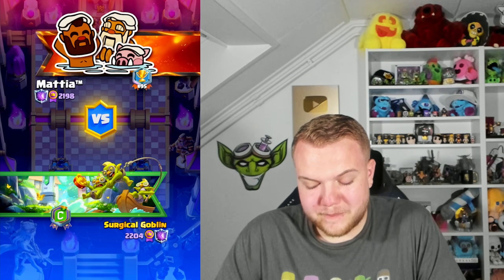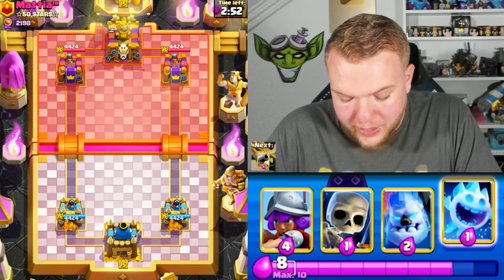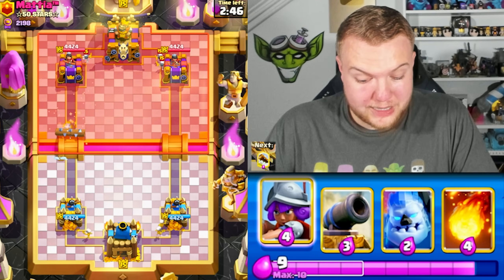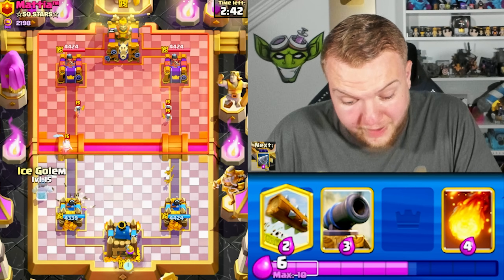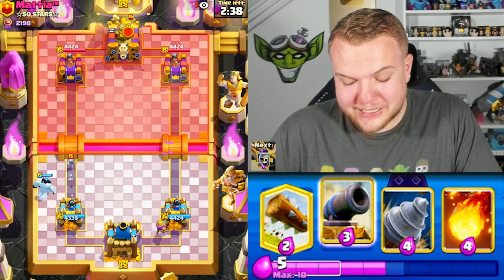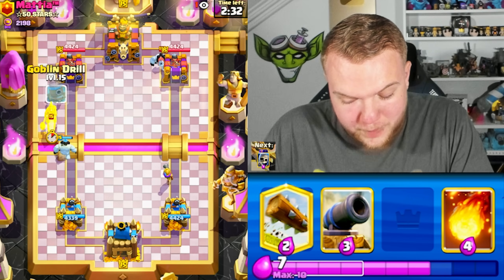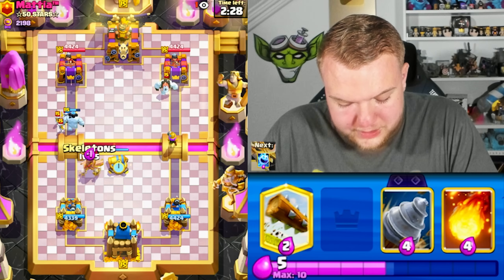On to the last match — we're up against a guy called Mattia. I actually recognize his name; I believe he used to be a top player. Looks like it's a 2.6 player as well, so we're going to play 2.6 vs 2.6 — but our version doesn't have the Hawk Rider, we have the Goblin Drill. There's the Hawk Rider — Cannon, Skeletons. Need to watch out if he goes Log, and he does go Musketeer.